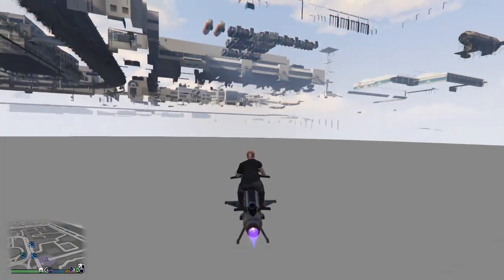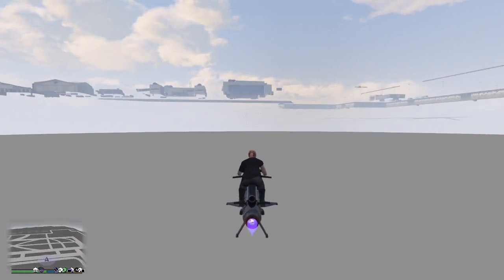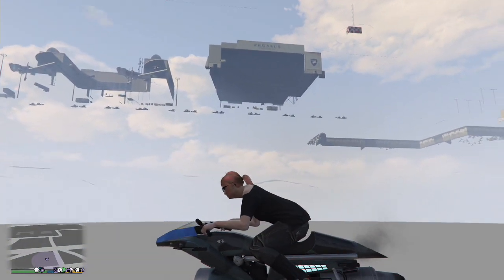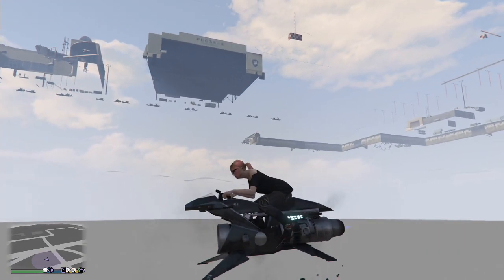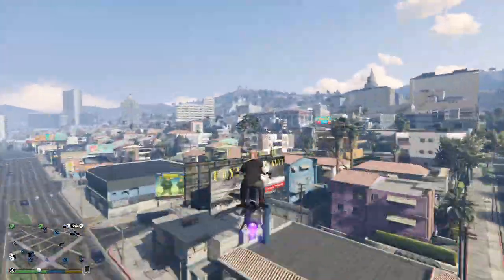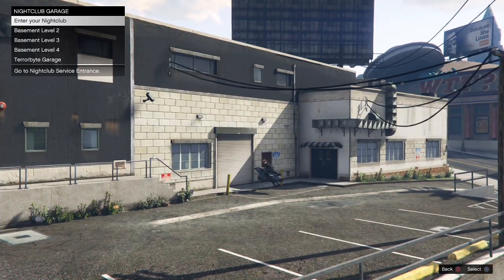Normally this would kill you, but because we're in God mode the death barrier doesn't kill us. Fly over to the area — it doesn't matter if you use a Deluxo or an MK2, both work fine. Slowly decline back down until you're low enough that you actually go inside of the nightclub. You'll hit into the nightclub and it will kick you out — you'll get a message on screen saying you no longer have access because you traded it in. Next, fly your MK2 or Deluxo to your arena garage and store it in any of your basement levels.